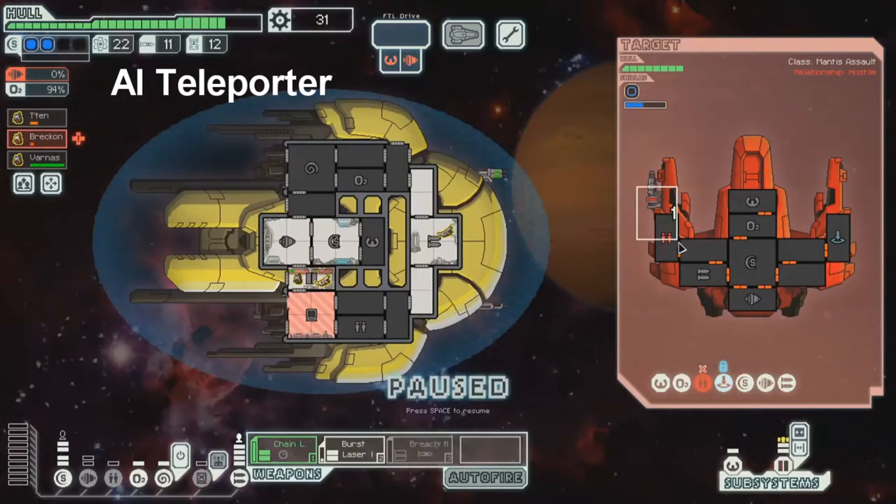One thing to be careful with is that a med bay or no medical unit whatsoever will instantly recognize that crew is all dead. However, a clone bay does take a while to register that the person being cloned — or however many clones are in their system — are completely cleared in the queue before it declares victory for you. So you can actually get surrender offers despite the fact that there's nobody alive over there.